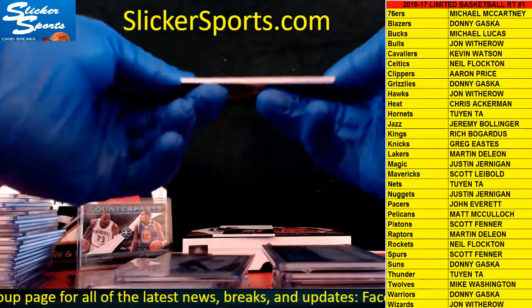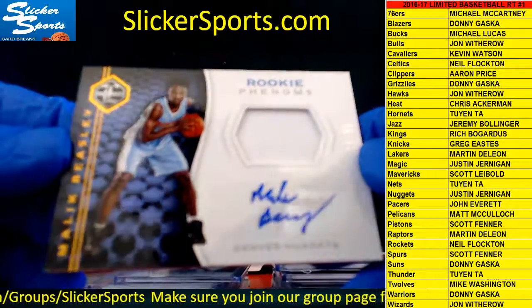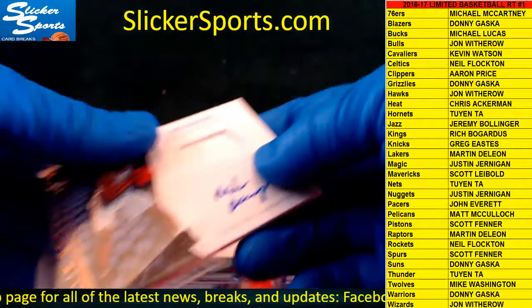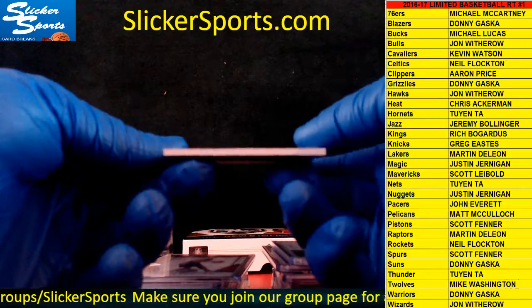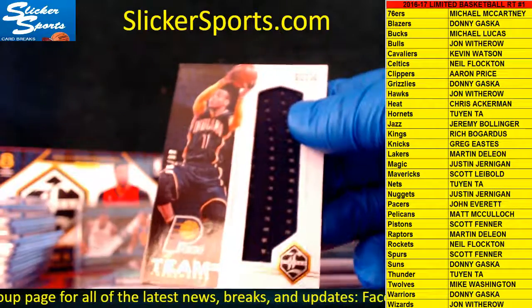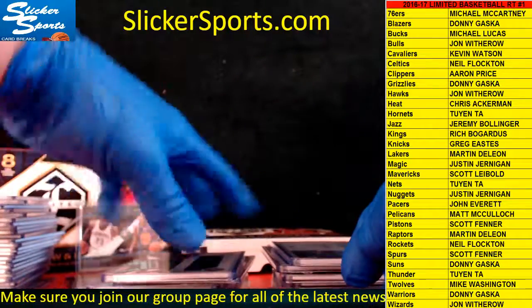Next up we have a Rookie Phenoms Patch Auto, 10 out of 99, going out to the Denver Nuggets — Malik Beasley. 10 out of 99 for Beasley, Nuggets are Justin Jernigan. And the last card in here — we have another Team Trademarks card, 98 out of 99, Jumbo Patch, going out to the Pacers — Monta Ellis. The Pacers are John Everett. John hits every single break we have — this time he waited until the end, but every single break he hits something. That's not even a joke, it's every break.